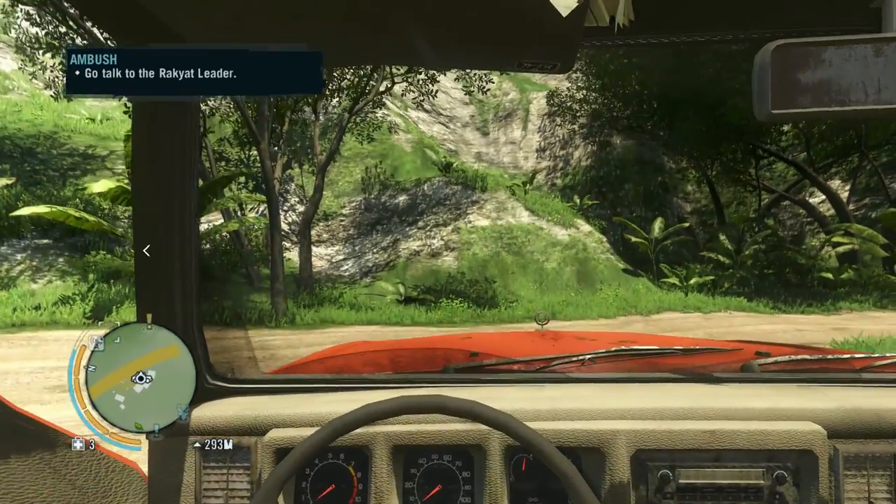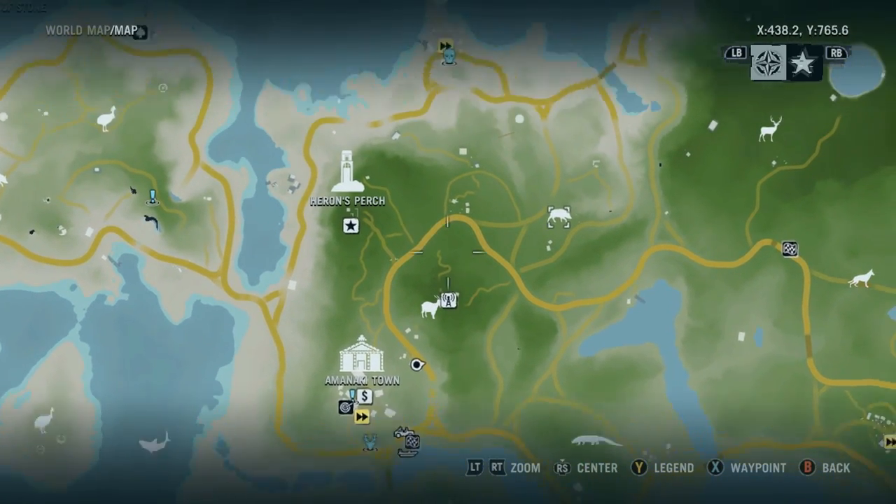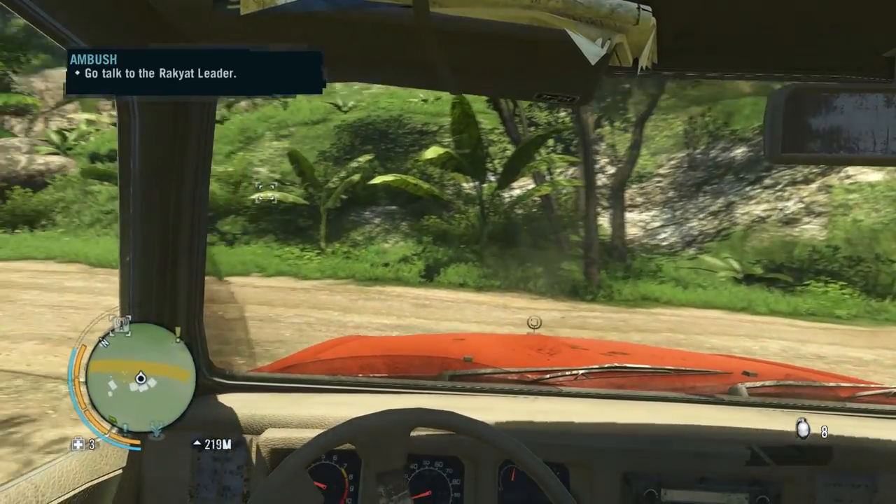You need one pig hide. It is the easiest wallet to make in that sense because you just need one piece, and pigs are very docile creatures. They're not dangerous at all.